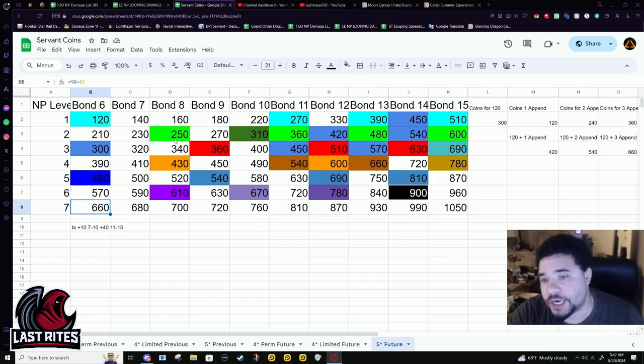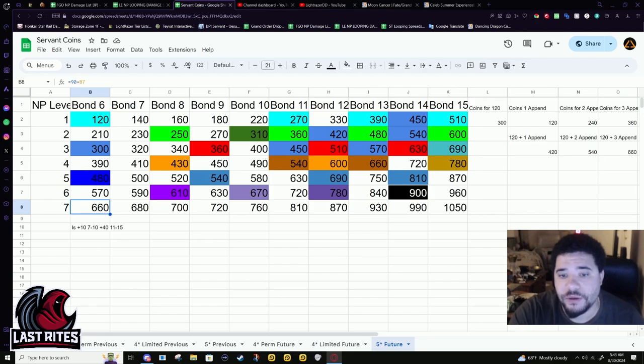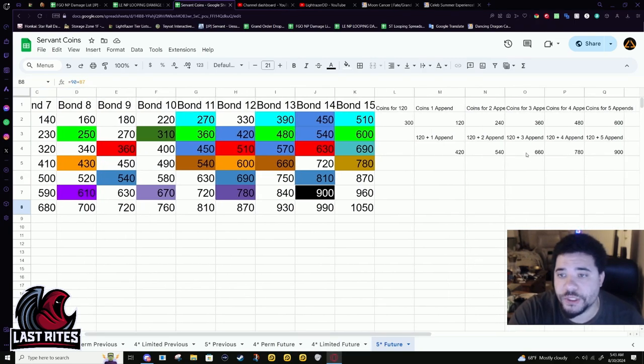The game itself wants you to actually get to bond six or bond 10 — 10 being the bond CE. But the game itself rewards you for getting characters to bond six. You actually get Saint Quartz and other rewards for every five characters that you get bonded to six. So bond six is basically a must for pretty much every MP, regardless — even MP six or seven — you'd still want to get to bond six. Not only because it's a break point, but at bond six you can level 120 and get three appends.